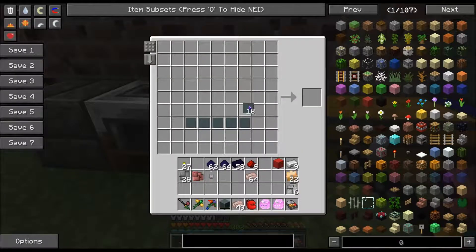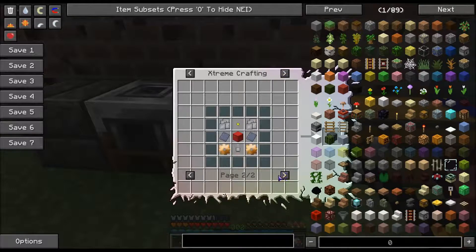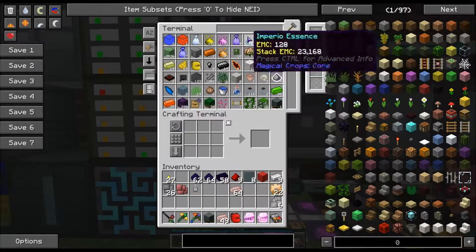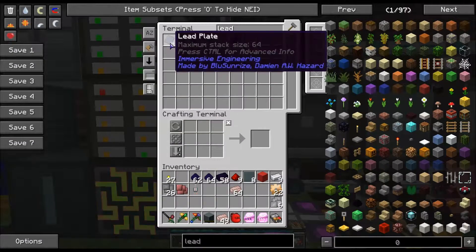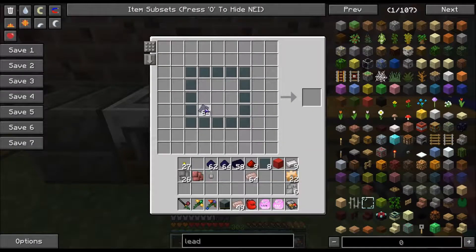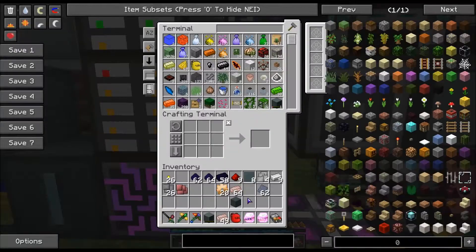Now if I remember correctly, it's something like this. Lead plates, I didn't grab the lead plates — and we're going to need these lead plates later on. Lead plates like this, gears like this, the electron tube like that, these like this, this like this, and this here. I got it! Machine base — we now have a machine base.